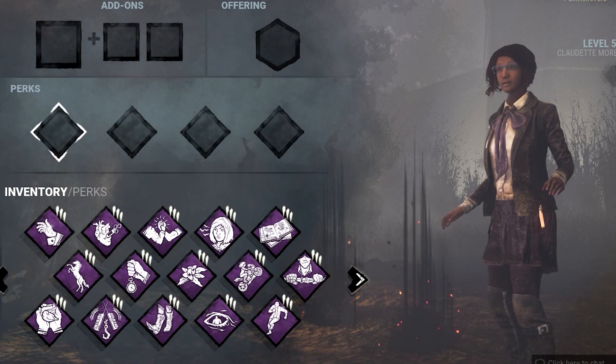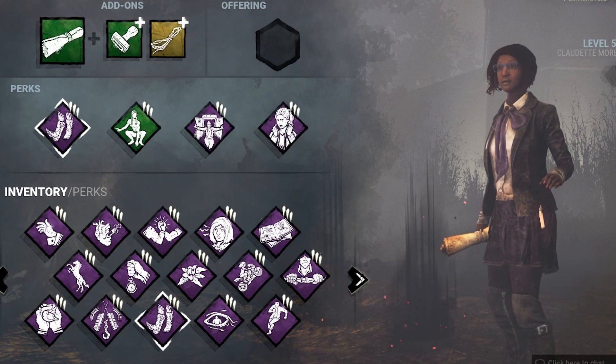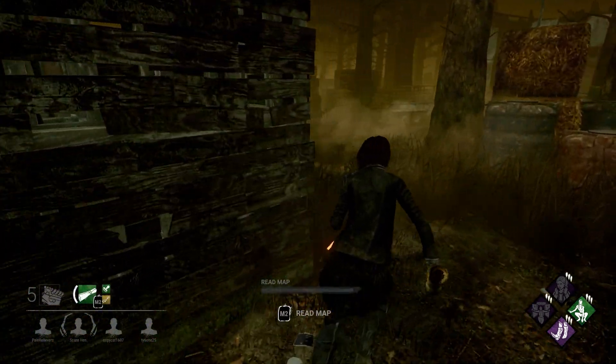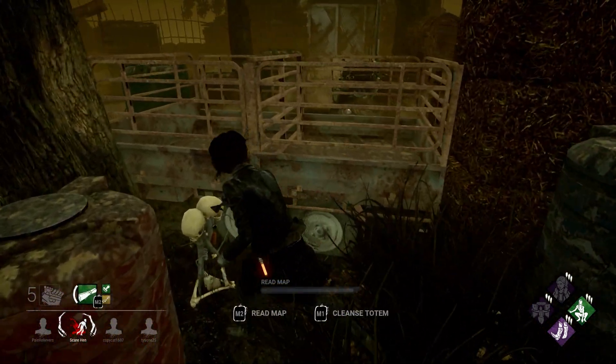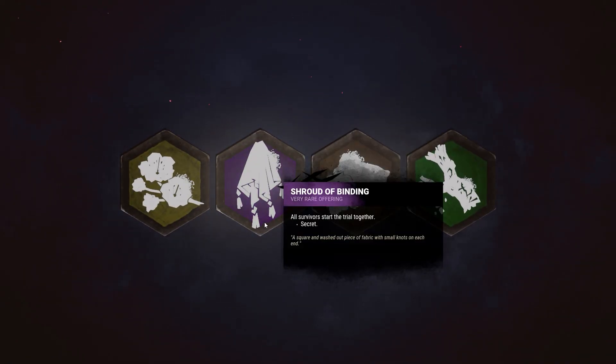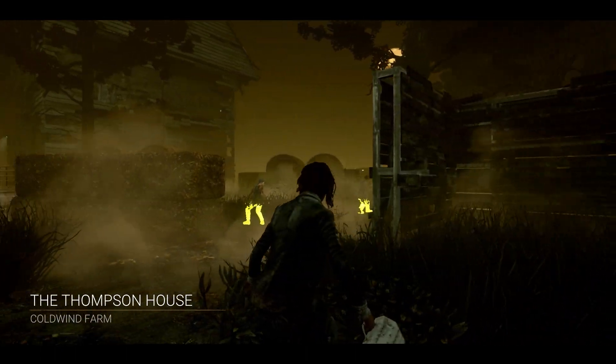In addition to synergies with other perks, you can also combine items or offerings with your perks to enhance their effects. For example, equipping a map with the perk Inner Strength will allow you to find totems more easily so you can activate it whenever you need it. Another example would be burning a Shroud of Binding while equipping the Prove Thyself perk — this will spawn your teammates right next to you so they can benefit from the perk's repair speed increase.